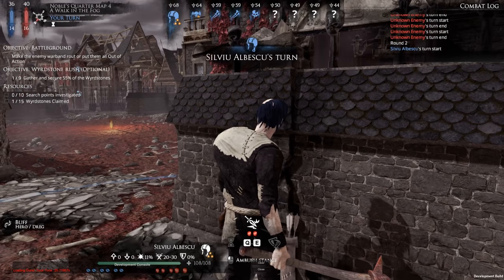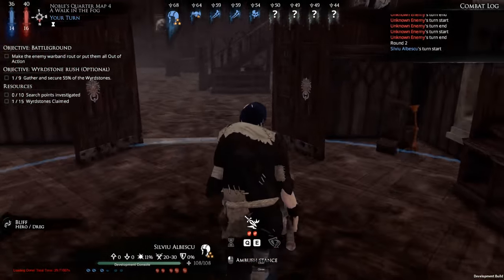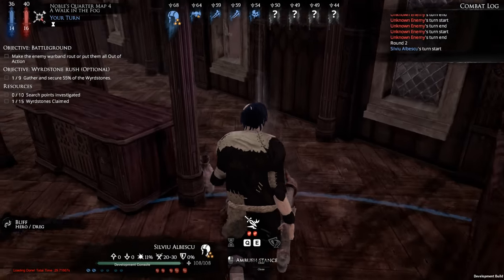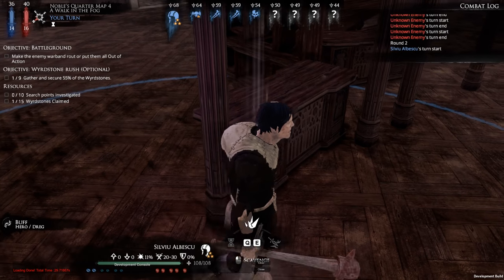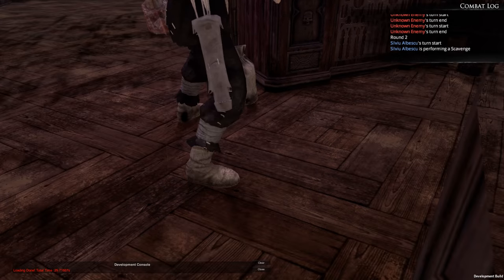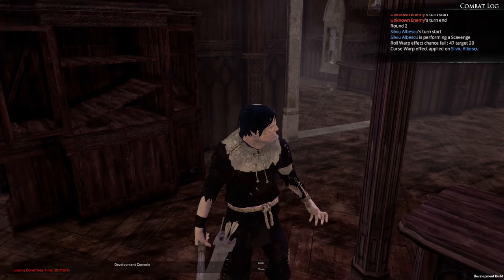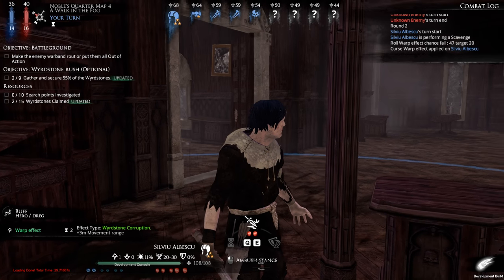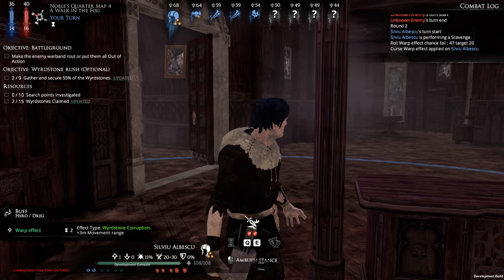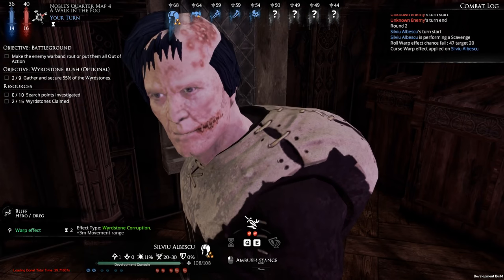How come we have so much initiative? What is happening? All right, we're going to head in here and snag that. Scabbage — objective. And this guy, Sylvu Albescue, does have a bow in his offhand.